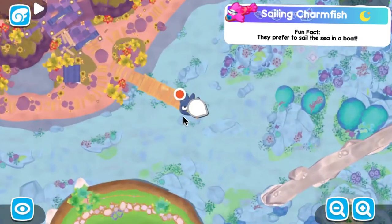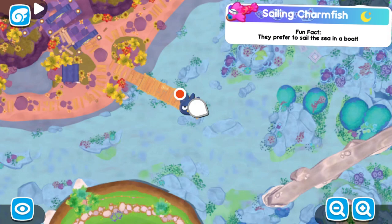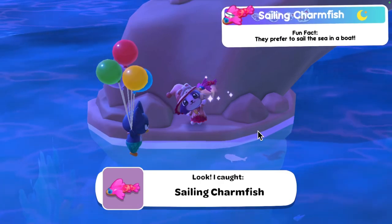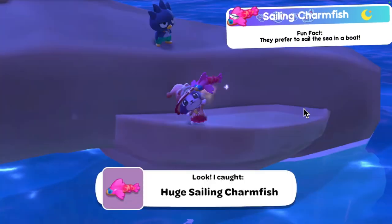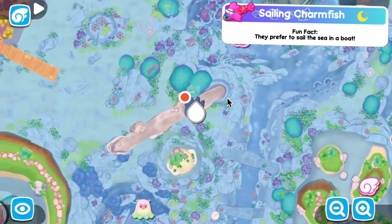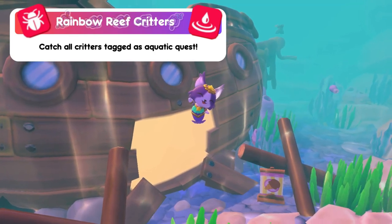Moving on to the sailing charmfish — they're only available at nighttime and I also caught mine at nighttime. For the tiny one, you can catch it off Mount Hothead's pier. For the regular size, go to moon island, swim to the rock tunnel, and fish in the area in between the smaller rocks and the rock tunnel. For the large, go to the very same rock tunnel but this time go to the top all the way to the other side until you see a ledge you can stand on.